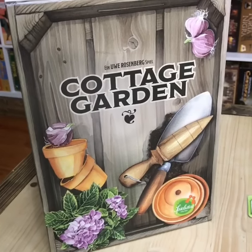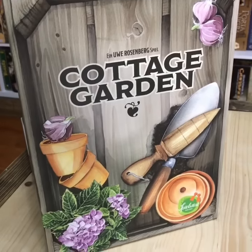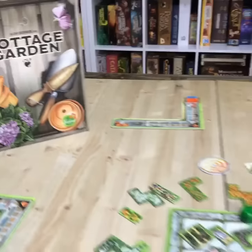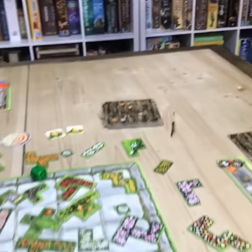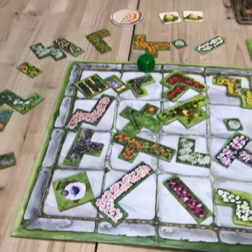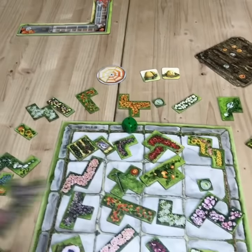What's up everybody! Tonight we're talking about Cottage Garden by Uwe Rosenberg — you know you love it if you like Tetris, if you like Patchwork, if you like those kinds of games. So I played this with my buddy Parker Hudson. In the game, you're making gardens and you're using your Tetris pieces — I like to call them that — they're all flowers, as you can see, little flowers that are double-sided with many different shapes.